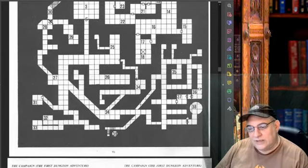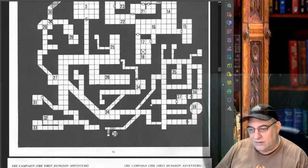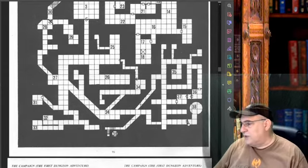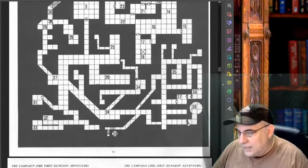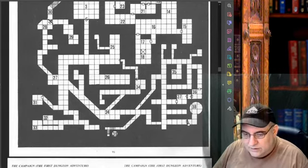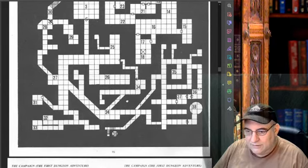Do they search everywhere? Well, it's going to take time — ten minutes per ten-foot square. If you've just searched the ends of those dead-end hallways and don't find anything, we're talking 40 minutes right there. Anyway, ten-foot squares — that's first edition. That's why you have these narrow ones.